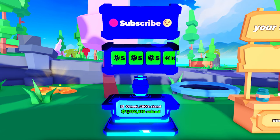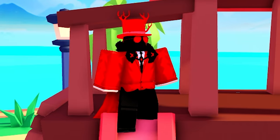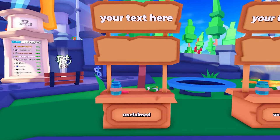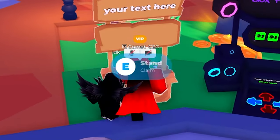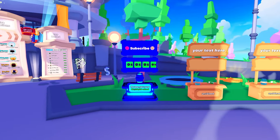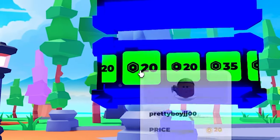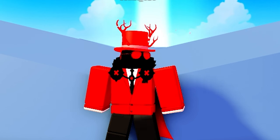Now that you have lots of game passes, amazing text, and a good-looking booth, all you need is good booth placement. This is probably the easiest step of the four and also the most efficient one. You want to place your booth where the most traffic is on the server — typically this is the booth closest to the leaderboards, but if the traffic is somewhere else, just center around that area. Whenever you place your booth down, you want it to be one of the in-booths because they stand out more. If you can't get an in-booth where the most traffic is, try to get one closest to that in-booth.